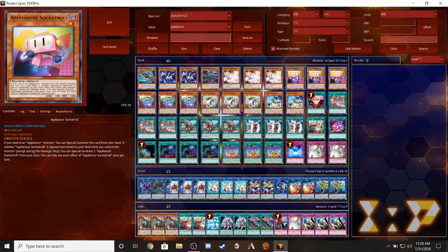If you control an Appliance monster, you can special summon this card from your hand. If another Appliance Sockroll is special summoned to the field while you control this card, you can special summon one Appliance Sockroll from the deck. You can only use this effect once. So basically, if you have both of them, you can summon all three in one go, which is pretty cool.